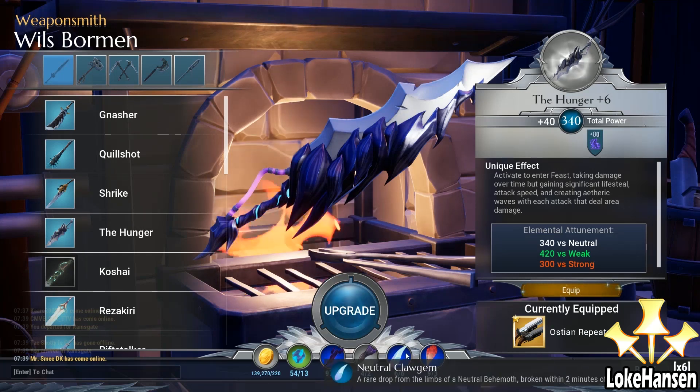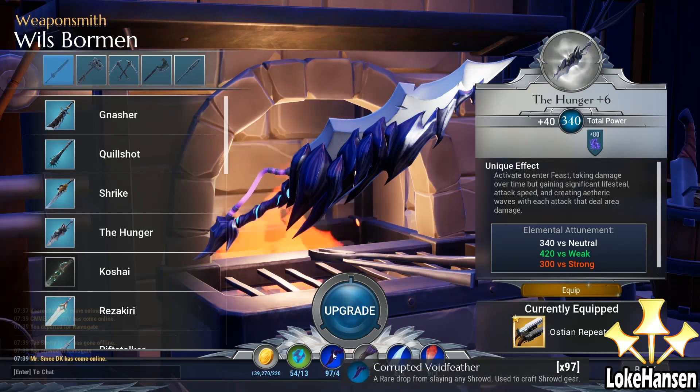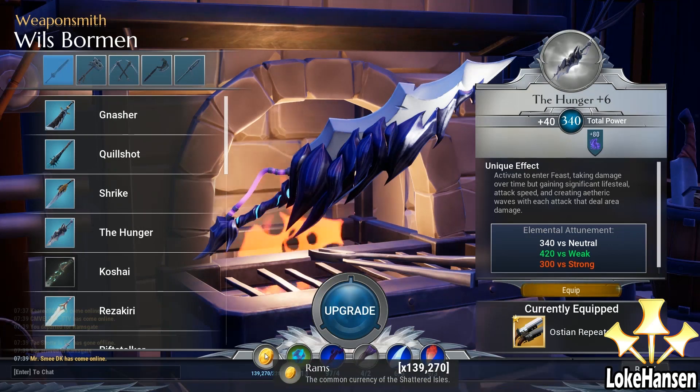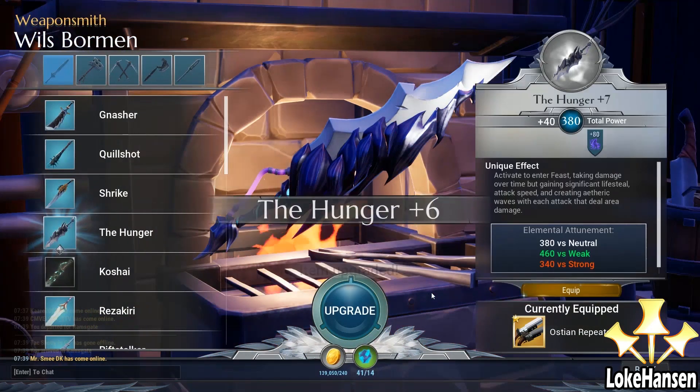It is of course an umbral weapon, meaning that it deals more damage to radiant behemoths and normal good damage to everything besides umbral behemoths. So it is bad against the Rift Stalker and bad against Shroud, but besides that it deals very nice damage.